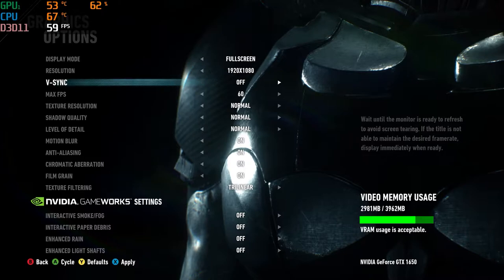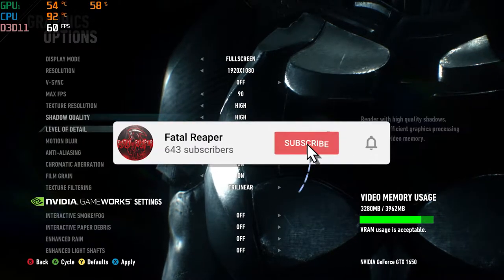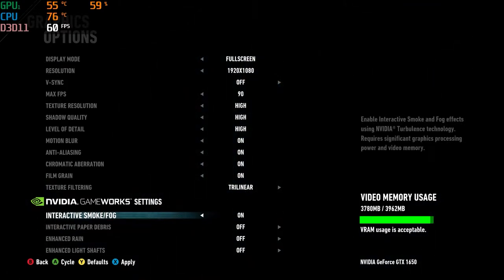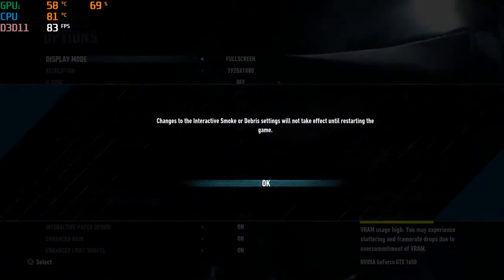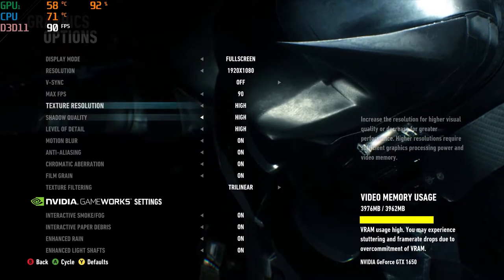What's going on guys, it is Fatal Reaper here bringing you another video on the HP Pavilion gaming laptop. Once again be sure to hit that like button and subscribe. We are playing Batman Arkham Knight - thank you to the viewer who mentioned that in the comments. I had planned on doing it a while back. Let's talk about settings: I put everything on its highest settings. I did turn Enhanced Light Shafts off so I wasn't over my VRAM.